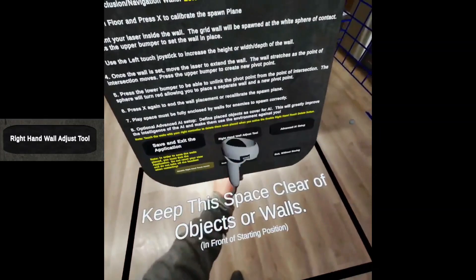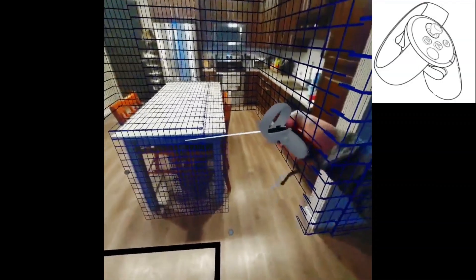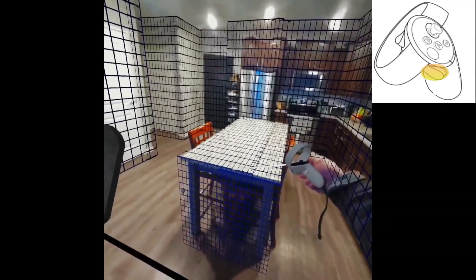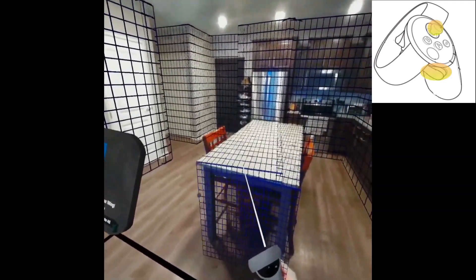If you would like to adjust walls you already placed, select the Right Hand Adjust tool. Hold down the Right Hand Secondary Hand Trigger to adjust the walls. You can rotate them by using the Right Hand Thumbstick.